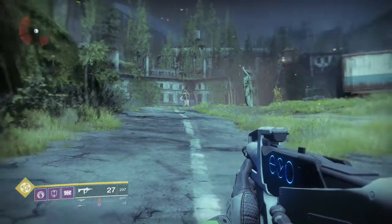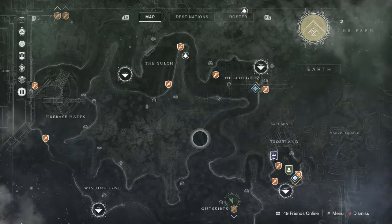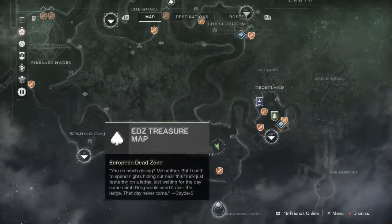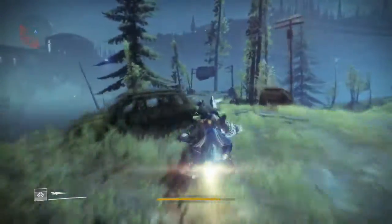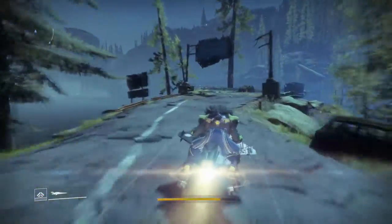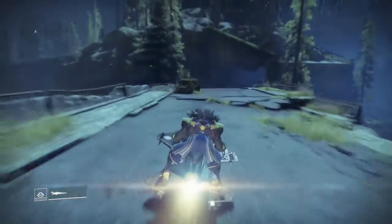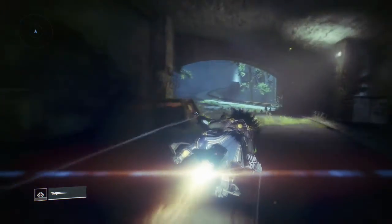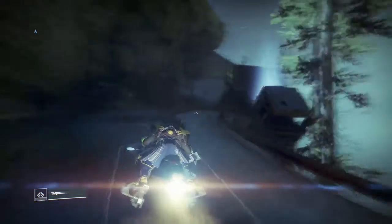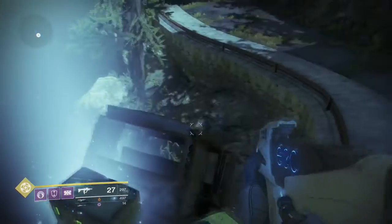Coming onto the third chest here, this is the one that if you turn 180 degrees once again — this is the one that was on the very bottom map, the second part of the map. We're just gonna be heading down there. I didn't realize you could actually get to this part of the map and it was quite interesting to see that this was actually implemented into the patrol zone. Obviously I just haven't explored enough, haven't had much reason to, but that's what I like about these chest locations — it does actually prompt you to get around the patrol area. But as we can see here, it's just gonna be on this fallen truck.